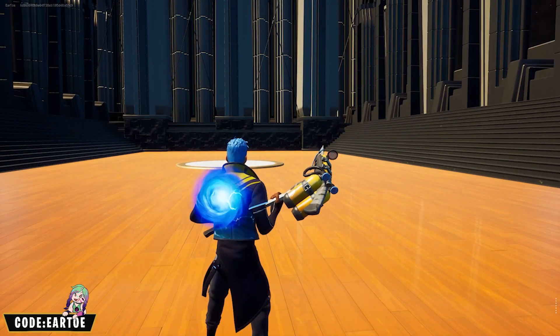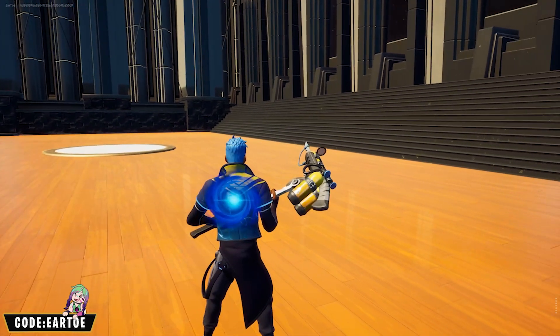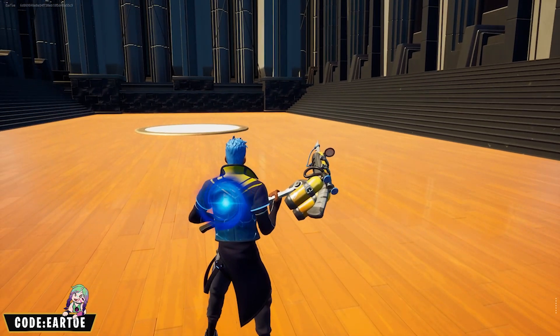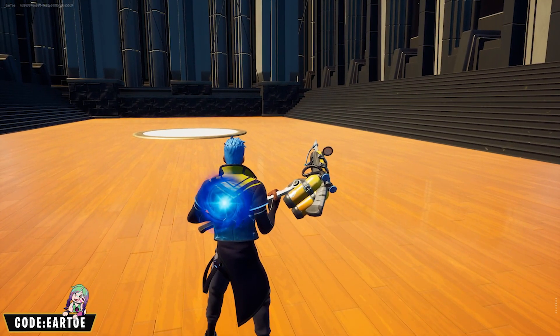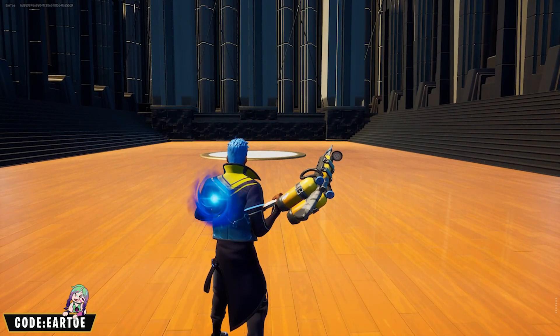This is an interesting one — we got the Chic Commodore outfit with the Undercurrent wrap. For the back bling I went with the Hurricane, to literally represent a hurricane in the middle of the ocean. For the pickaxe, a little bit of a cop-out here, but we have the Harpoon X. Looks all very good together.